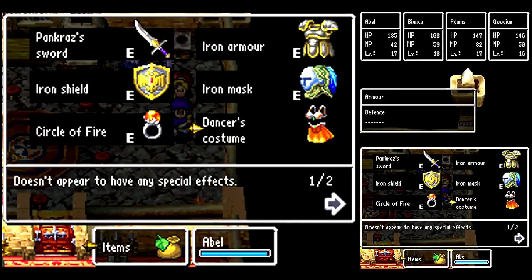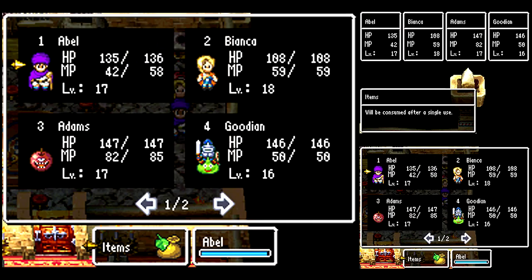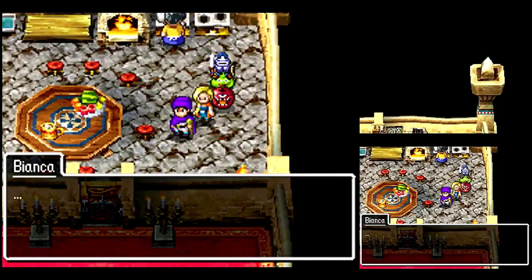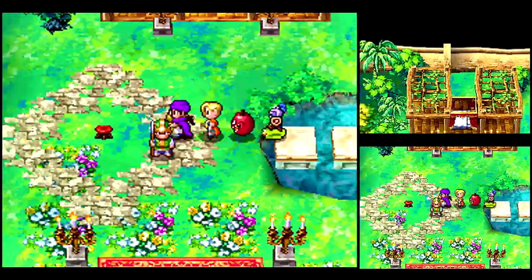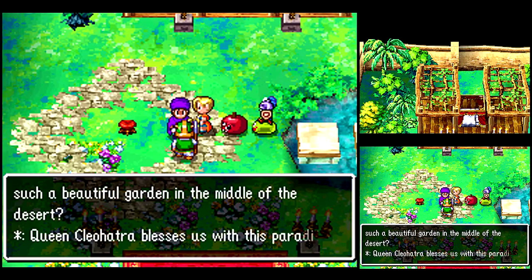Here we got a seat of resilience - awesome. All right, there we go. Let's head on downstairs. This is where everything is. There's nothing upstairs - there's a throne room there, but no one's home. So I'll just tell you that right now.